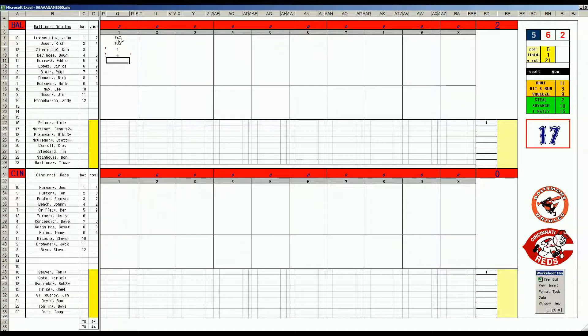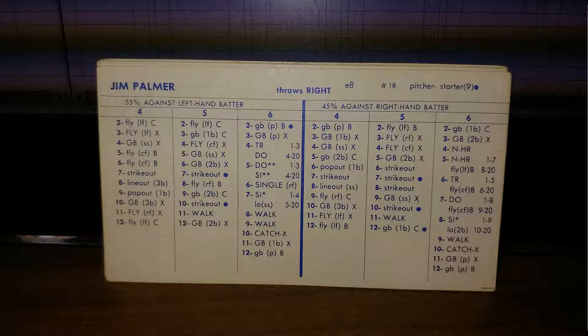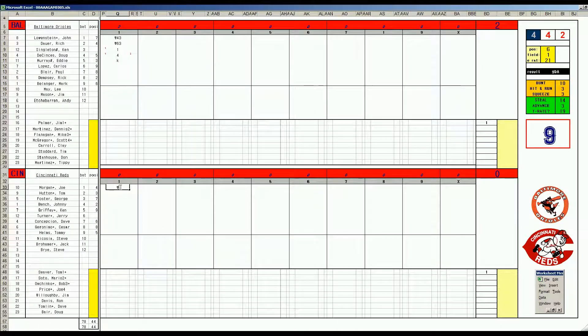Eddie Murray, 58, is a K. Joe Morgan, 46, skies to center. Tom Hutton, 54, center X — this is Blair, 1-8-13 in center field, makes the catch. And George Foster, 56, is a K.